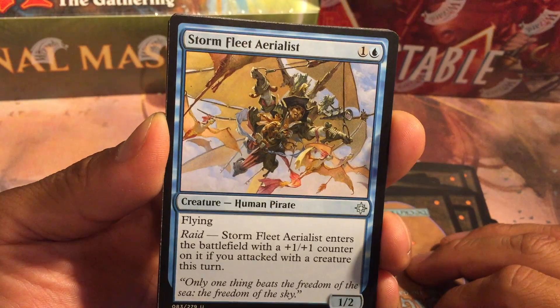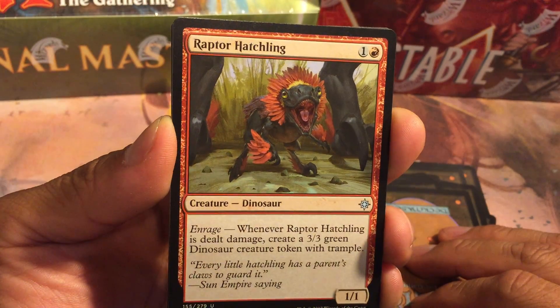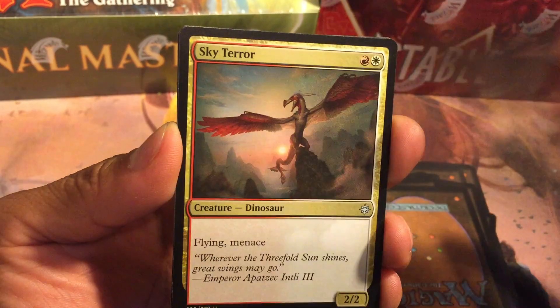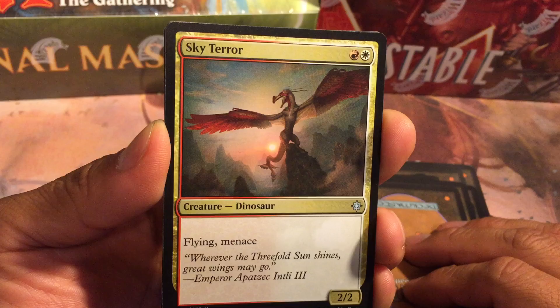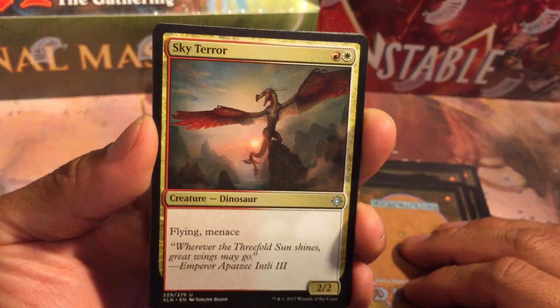First uncommon is Stormfleet Aerialist. Raptor Hatchling. Sky Terror — nice art there. And our rare...